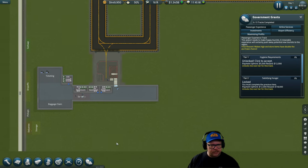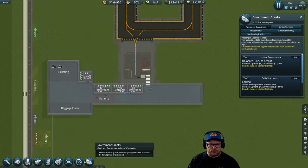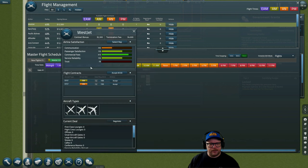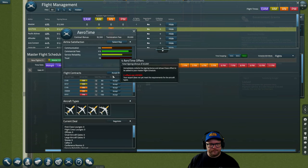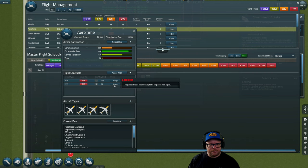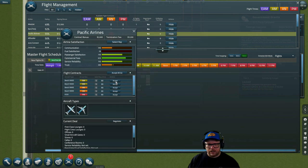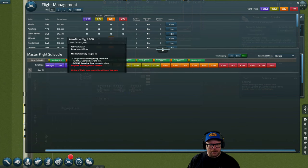Let's get some flight management first. We've got one gate, so we're going to get some money happening. We can only accept small planes at the moment, and we can't do night shift right now — so only late morning and afternoon flights at the moment. Let's have a look at that — that might be enough.